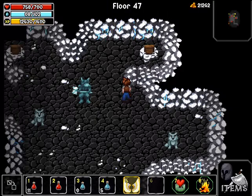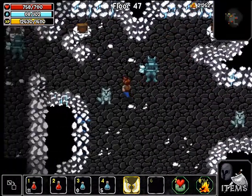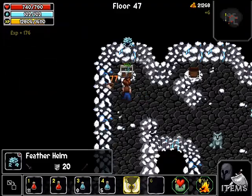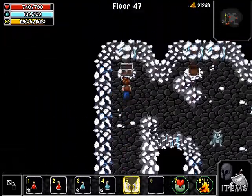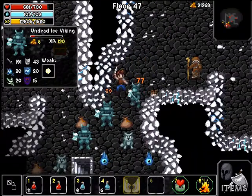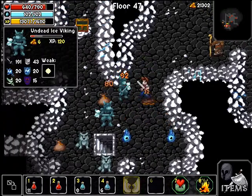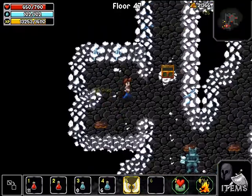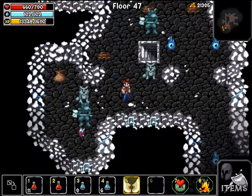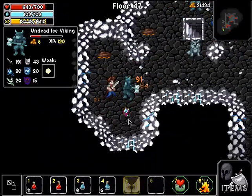Okay, we're almost at floor 50. Brace yourselves — whatever it was down there, it's not going to be good. It's not going to be a shop — we know that. Because the character said, if I remember right, quote: 'I got to floor 50 once. I thought there would be a shop. Oh, how I was wrong.' Probably not good.